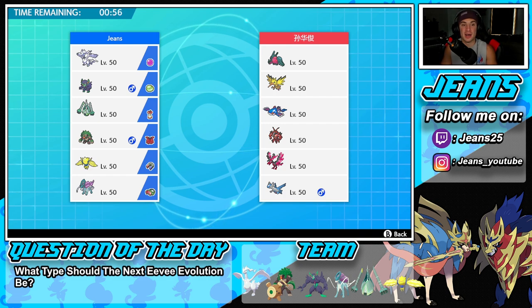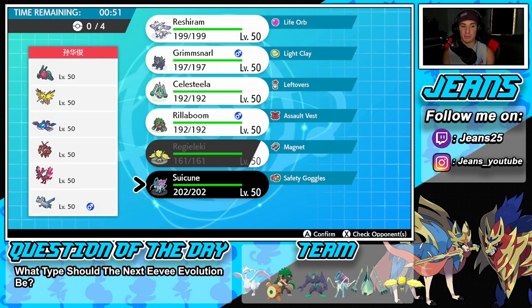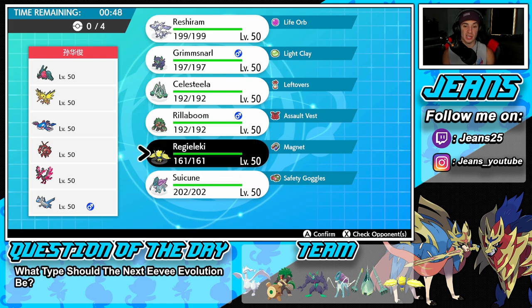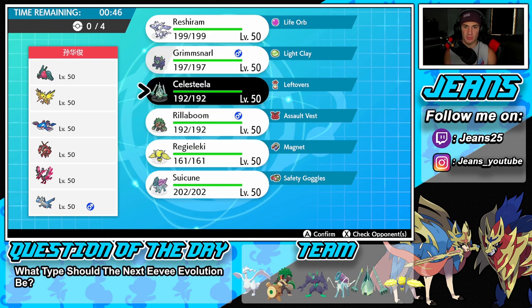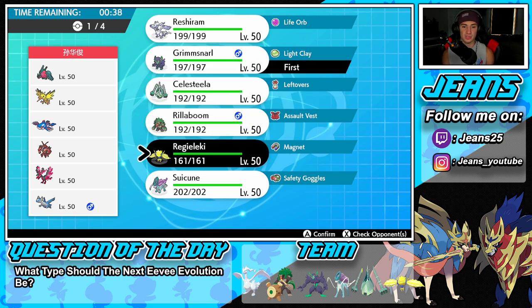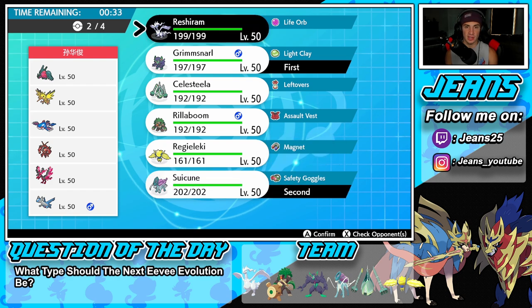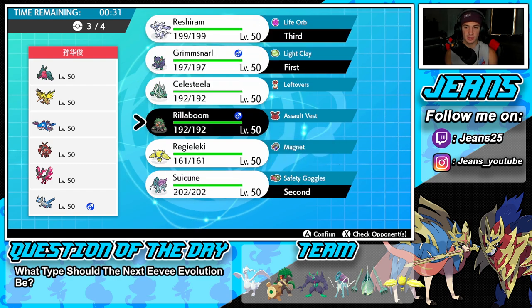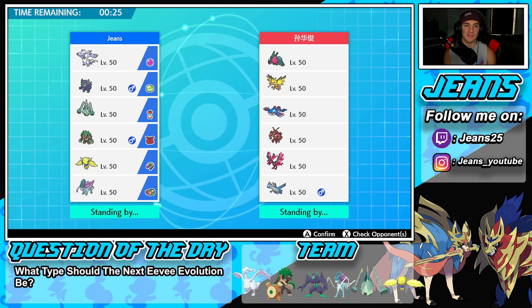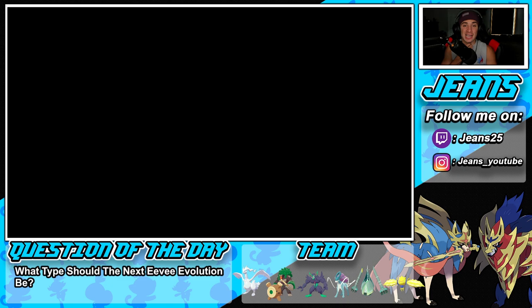I'm thinking of leading Suicune — Suicune could be pretty solid here. I think I'll go Grimmsnarl and Suicune: get screens set up, try to get that Tailwind rolling, then we could bring in Reshiram and Rillaboom. I'm really digging that — let's rock out with it, let's get after it and try to grab ourselves a win in battle number one.